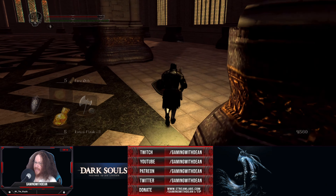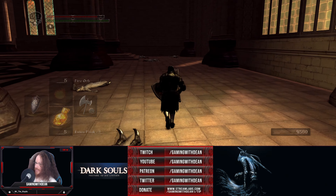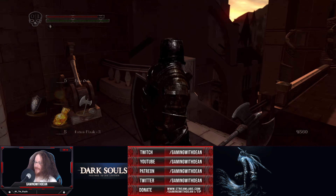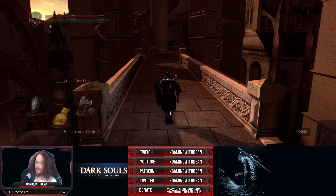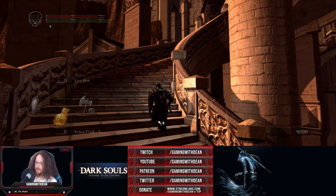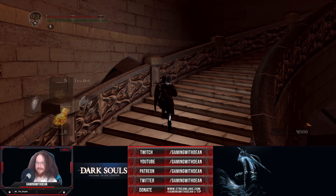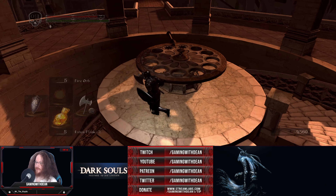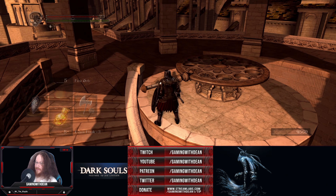I wonder if it needs those mega magical Titanite super chunks to upgrade, like my red robe did, or if it needs the more normal stuff. We'll have to see next time we find a blacksmith. I am not going back through Sen's Fortress to get to my previous blacksmiths right now. I do love the clank of this new armor. I swear, so far each time I've gotten a new set of armor there's been a different sound effect recorded for it. And if somebody went to the effort to record a new sound effect for every single armor piece in the game - that is something impressive.